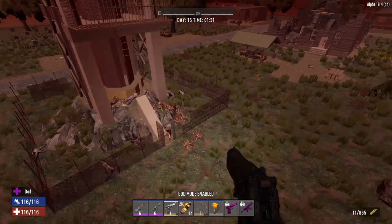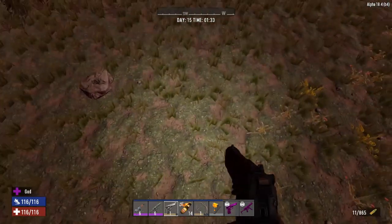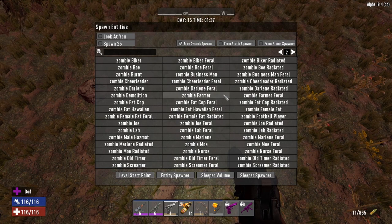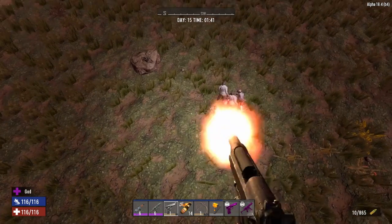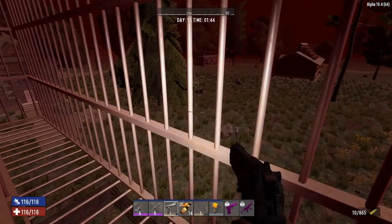Okay, so that's all the zombies on day 14. I want to spawn in some more and just let them sit there. Let's do some cheerleaders or some Darlenes — a nice little group of them. We'll get their attention, come up here, and let them sit for a little bit.